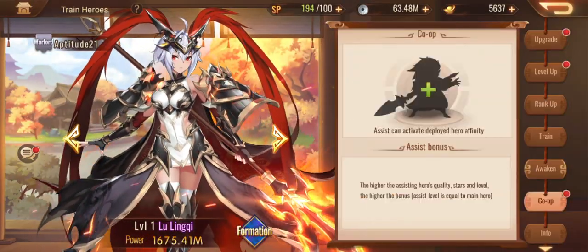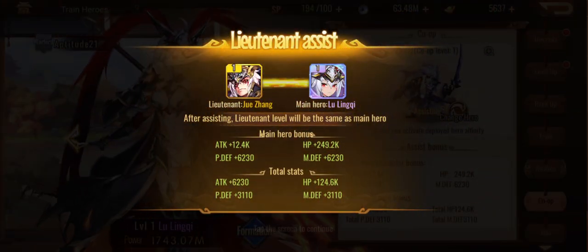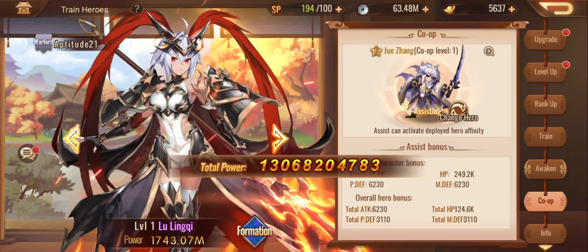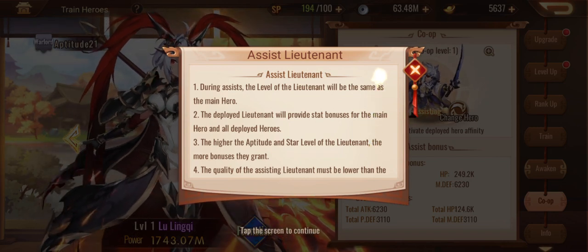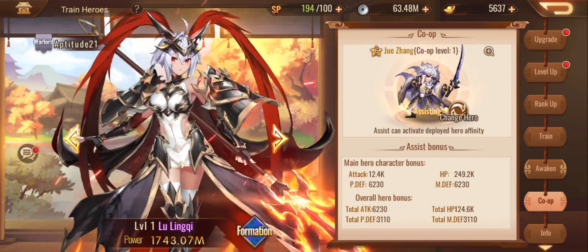I feel like the Serpent Halberd will suit her regardless. Let's see what we can do here. When we train her co-op — can we add this guy? The assisting lieutenant level will be the same as the main hero, and then you get affinities: attack and HP. Very cool. If I change that, does it tell me what the affinities will be? The higher the aptitude and star level of the lieutenant, the more bonuses it grants — so it is worthwhile giving her a six-star.